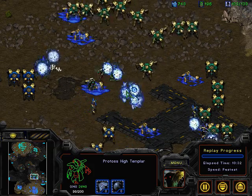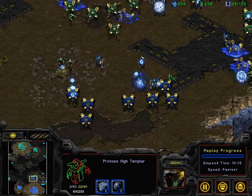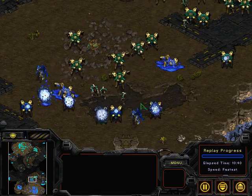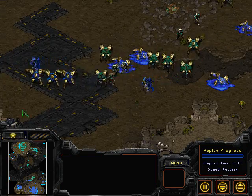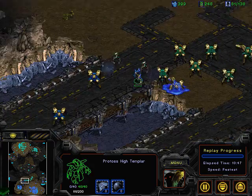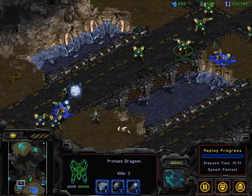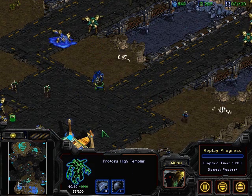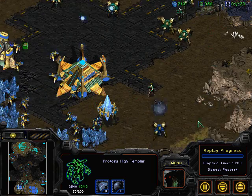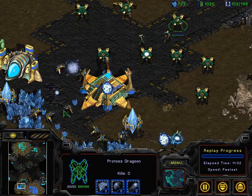G5 looks like he's going to be easily able to take this match. The high templar are just sitting there, almost completely ineffective, and G5 is completely steamrolling this army. Now he has established map control and looks like he's going to be sitting pretty — able to establish his third base. Cloud's going to have to cancel that nexus in the corner and just needs to dedicate some zealots over there. Basically what Cloud needs to do at this stage is load up some shuttles and pray he can get some good plays, but actually, never mind.